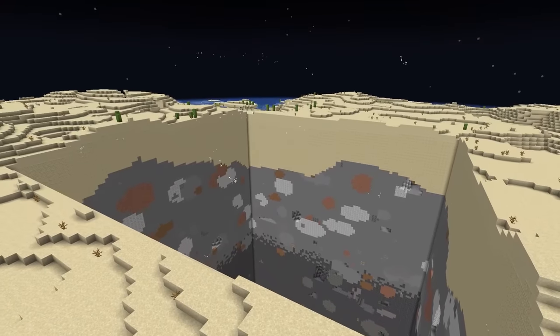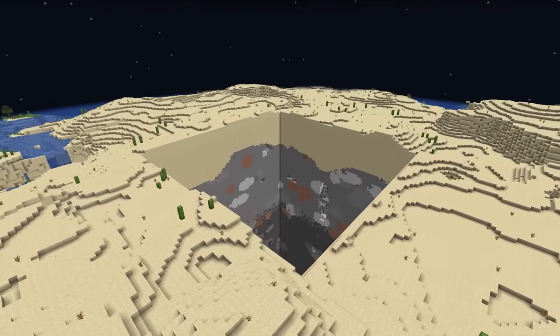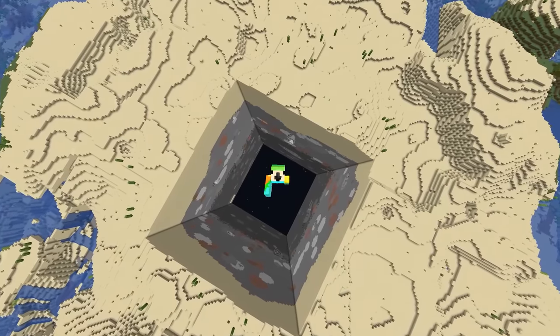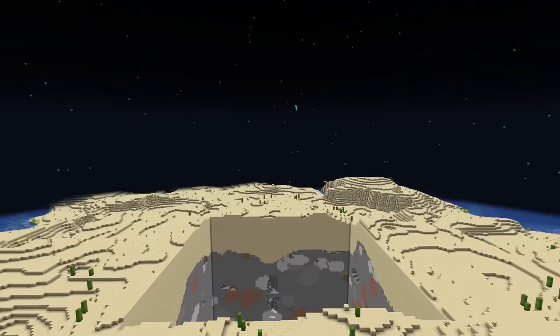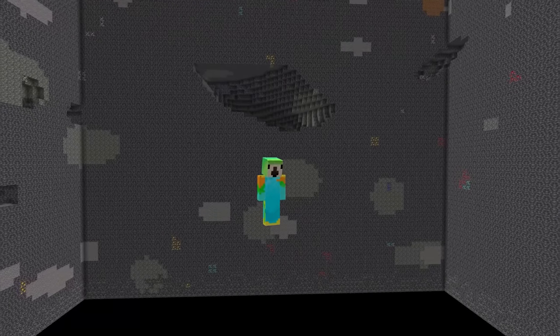This is a 100x100 void trap designed to look exactly like the desert. The size of this thing is so large that as soon as you step over it, you practically have no chance of escaping. The only problem is that this is just a prototype that I threw together in a creative world.